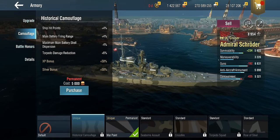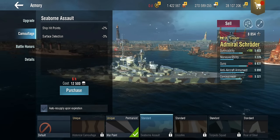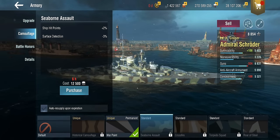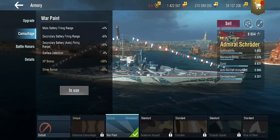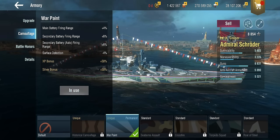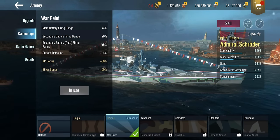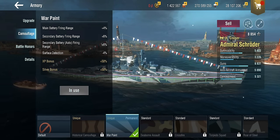Put the seaborne assault camo in and you actually have better, more relevant stats for the ship than with the historical camo. The only camo that's worth anything — and that's why I'm sailing with it despite my personal misgivings about style — is the distinctly Dutch-looking one. Where have I seen this before? Let me take a quick peek, because I really think I've seen this before.